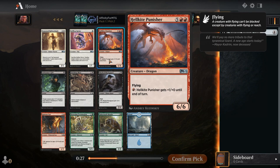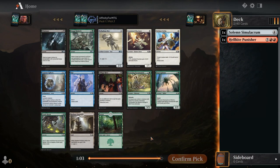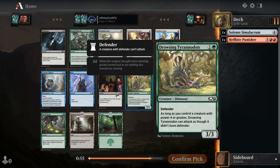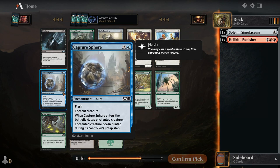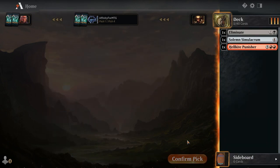I feel like a 6/6 flyer has to be insane in this format — it's a core set, it's got to be good. I just go with the big stupid flyer. We have really good removal. These keep being passed and I heard they're really good. We got passed two Essence Captures but I think we go with Eliminate. I think we're in Rakdos — I'm like 90 percent.